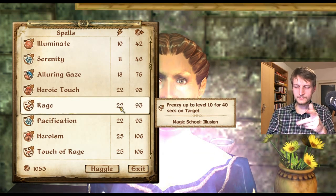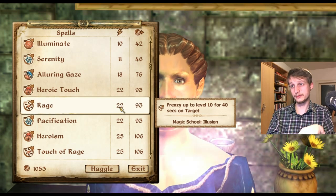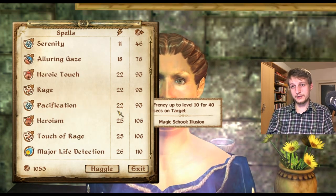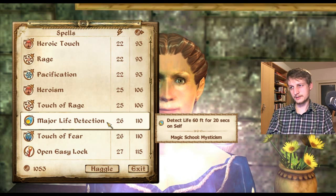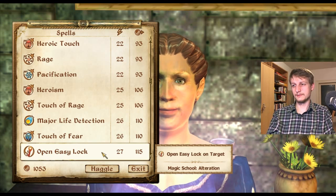I think we have better ways of spending 100 gold coins right now rather than buying the Rage spell. Pacification, touch of rage, major life detection — open easy lock, it's a no-brainer.